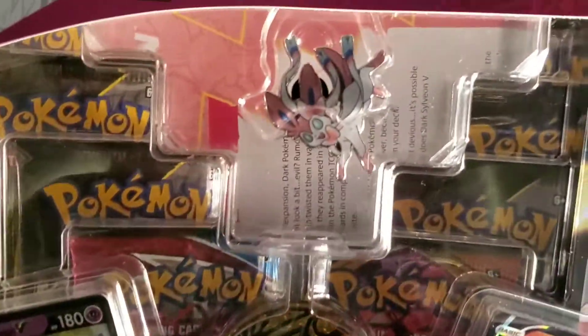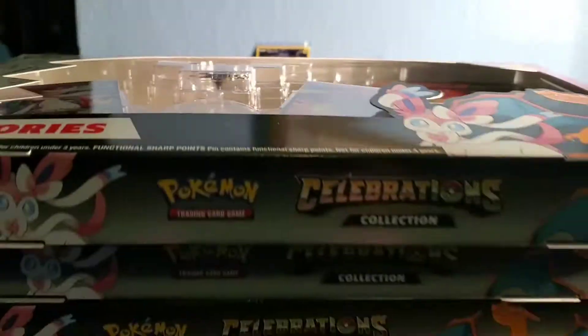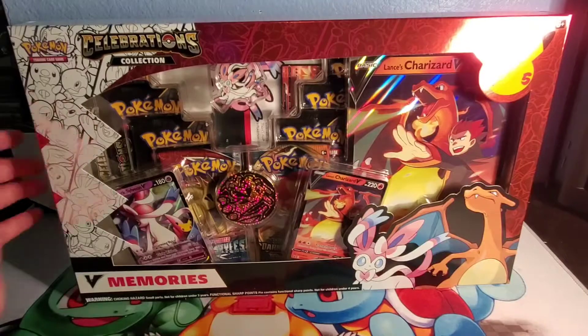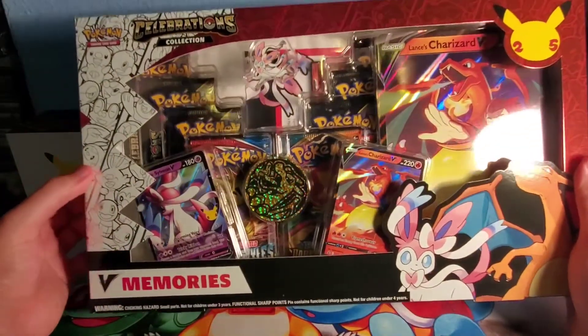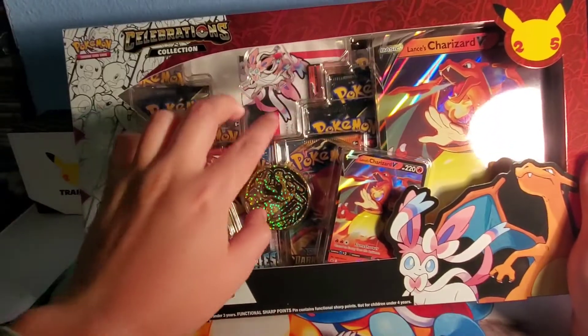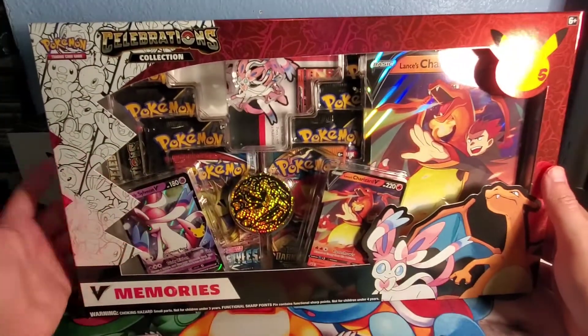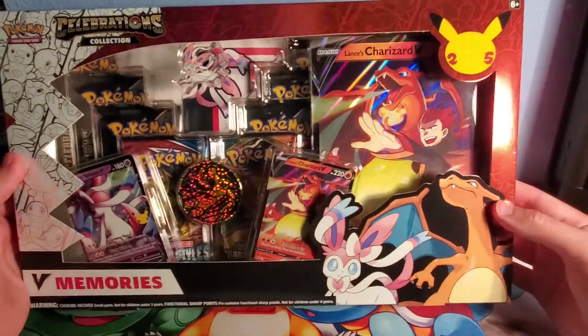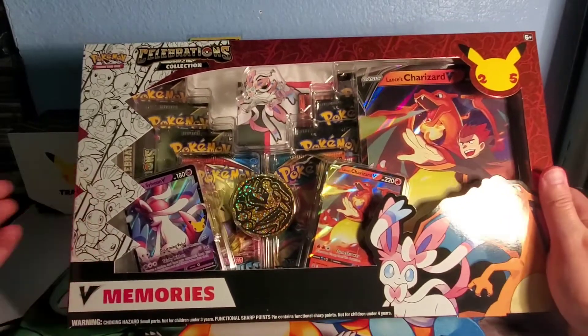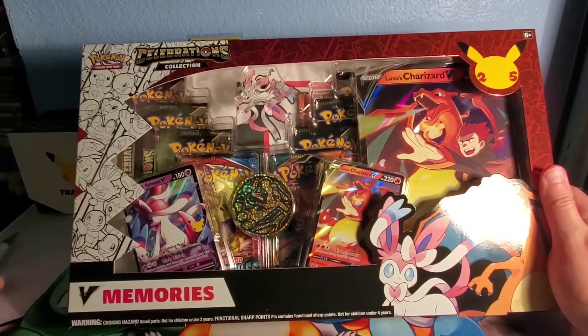Got the Sylveon pin — looks like it's falling out. Look at the Zard! So this is the one I'm going to open. They did come a little damaged; for instance, there's one that had the Sylveon pin all over the place. I'm just going to go ahead and open this one.